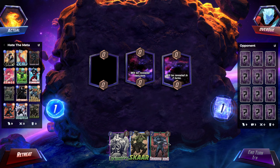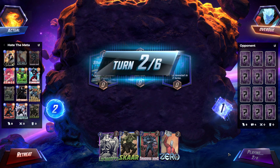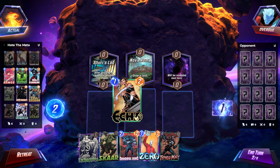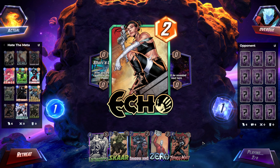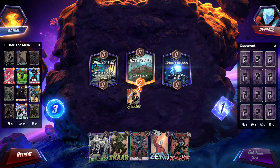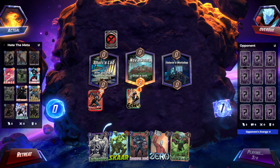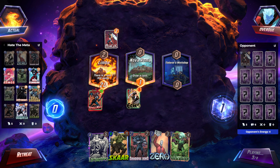Hopping in to game number two. Shari's Lab is really good for us — obviously our big things getting bigger is good. Typhoid Mary is in hand. Echo middle to try and shut down Professor X from being a problem. We also have Enchantress, which in Shari's Lab can become a 10 power card. So we can just Typhoid this turn, then Enchantress next turn into Shari's Lab, and we'll have two cards at 10 power.